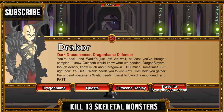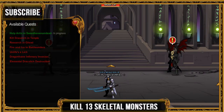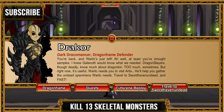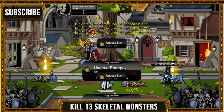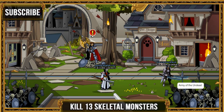For the next quest you have to go kill 13 skeletons. Go ahead and click here, travel to Swordhaven, and it'll take you to the place you want to be. Then kill 13 skeletons right here — it doesn't matter which ones. Skeletal mage, doesn't matter; there's only two types, so yeah, kill them.